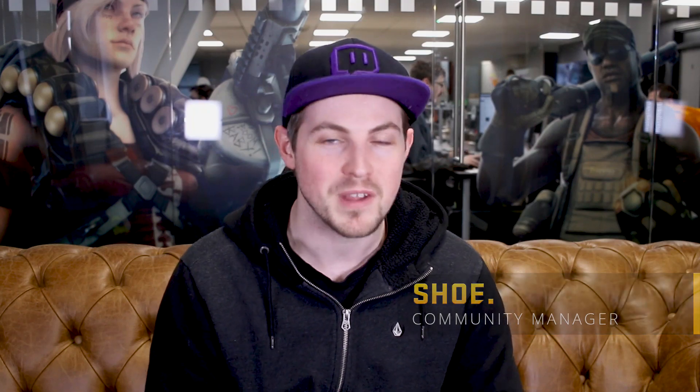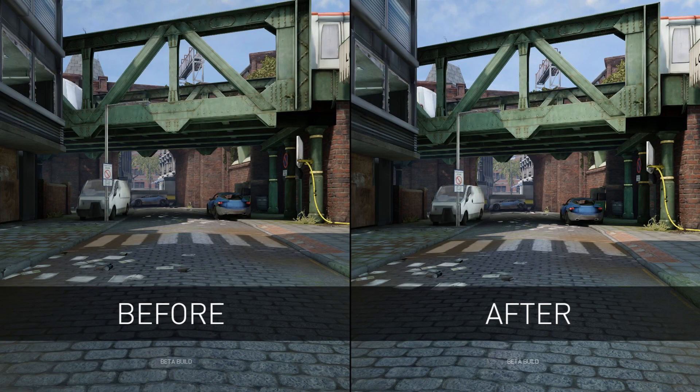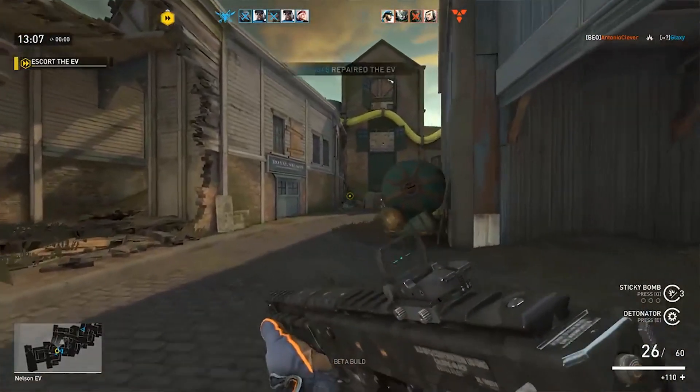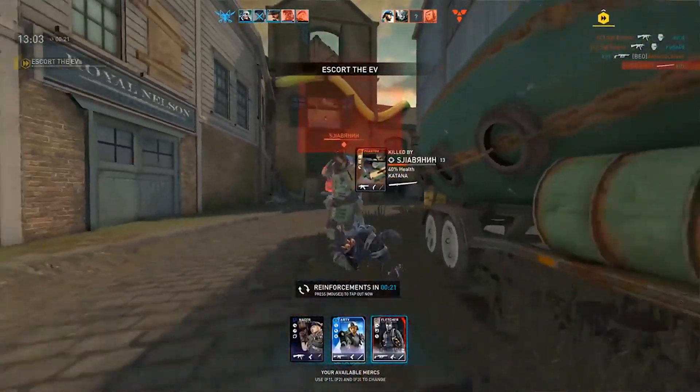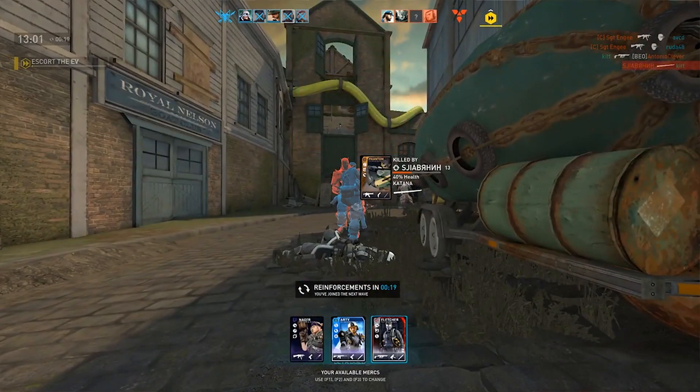Yesterday we pushed another update live with further improvements to Phantom. You may notice this one's quite a bit different to the previous iteration and we're really happy with where Phantom is now. A much talked about design for Phantom was to have him become more visible the closer he is to you, and this is now in effect in game. Thank you to Kit for recording this clip and to those of you who shared it — we used this as part of the basis for the new Cloak Aesthetics.